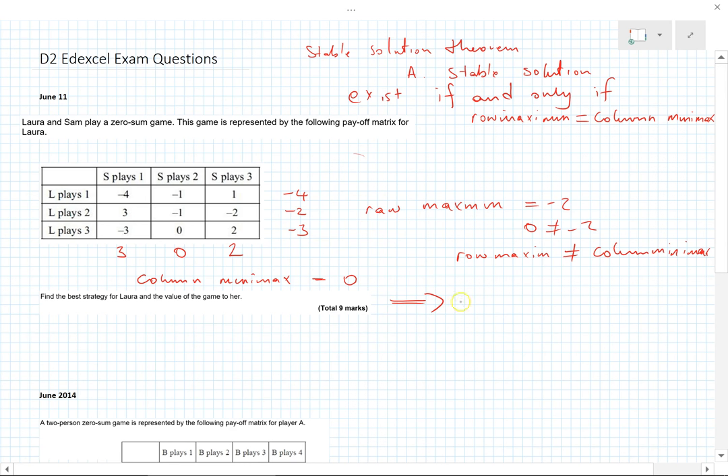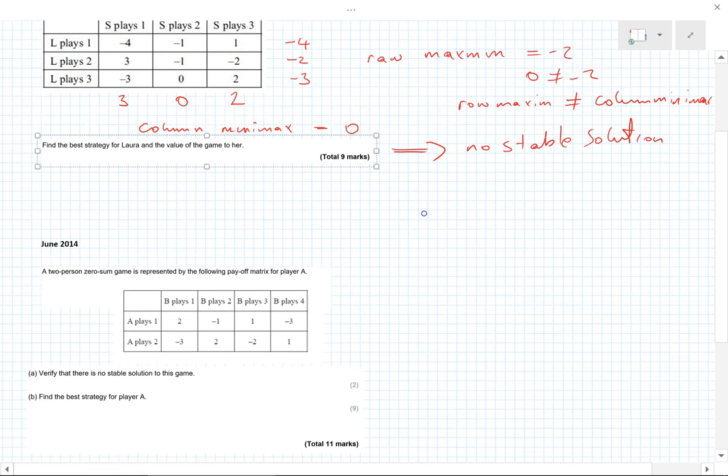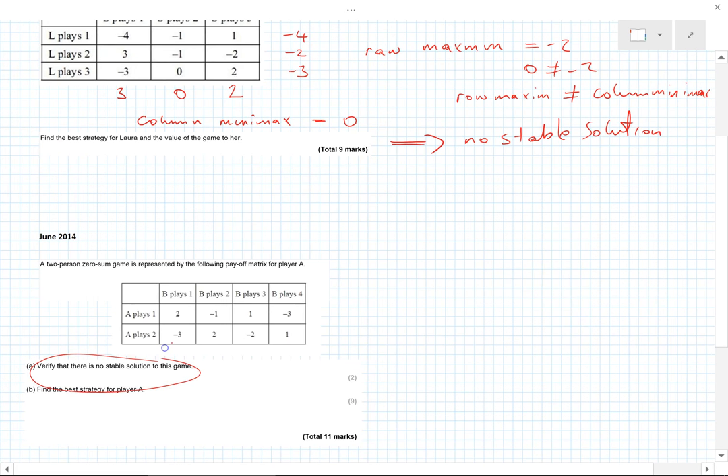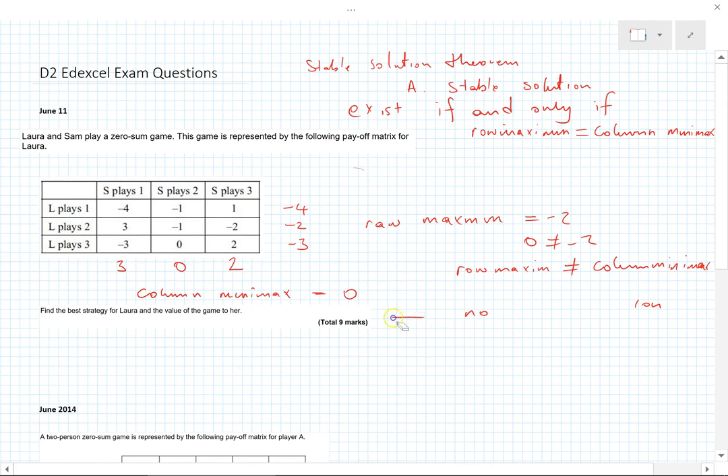The row maximin is not equal to the column minimax — zero does not equal minus 2 — which means there is no stable solution, no saddle point. I must stress that writing this out would be a waste of time in the exam if we're not asked to show it, though in the June 14 question we will be asked to verify it.